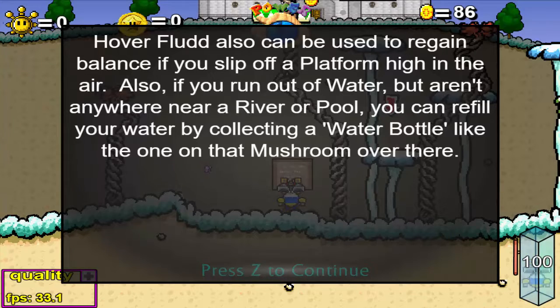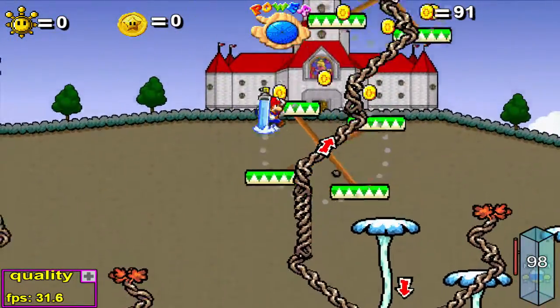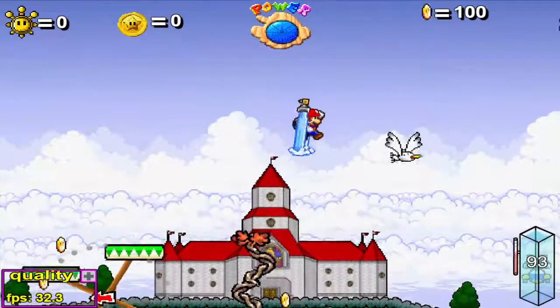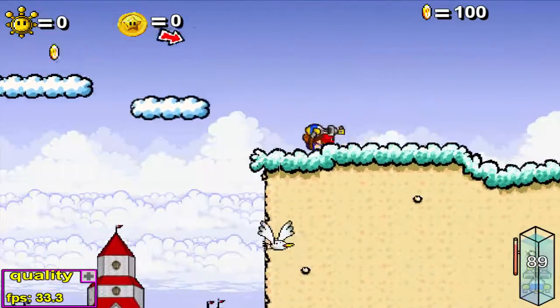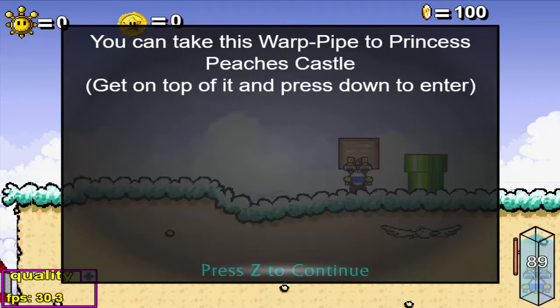También si te quedas sin agua, cualquier lugar cerca de un río o una piscina puede rellenar el tanque. Voy a tratar de llegar hacia arriba lo más rápido posible apoyándome sobre las aves — aquí viene una, vamos a ver si la puedo alcanzar. La he alcanzado. Puedes tomar este tubo para llegar al castillo de la princesa Peach — párate encima y presiona abajo.